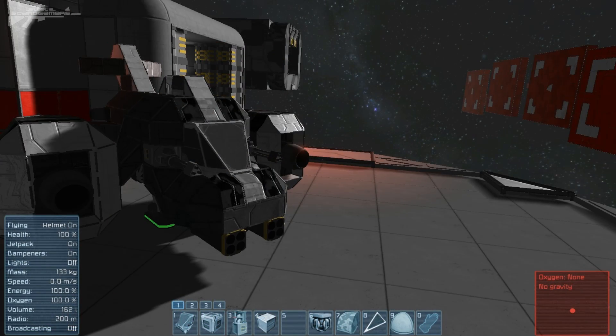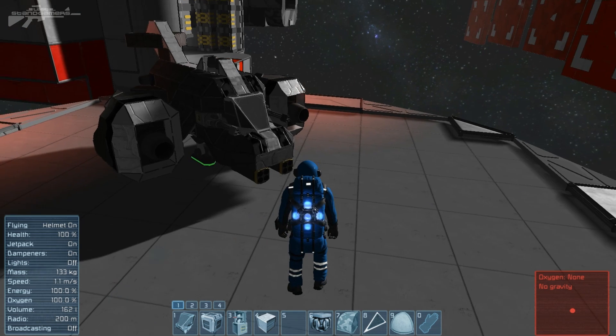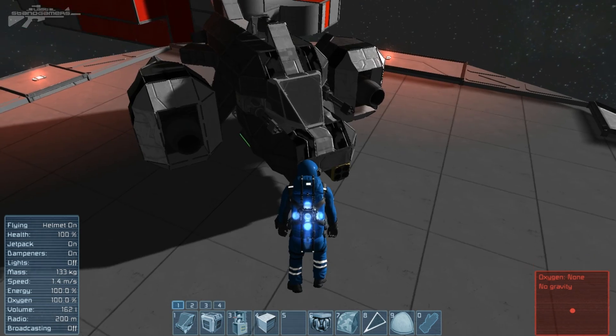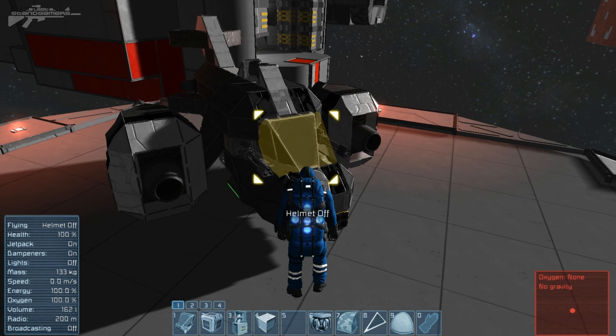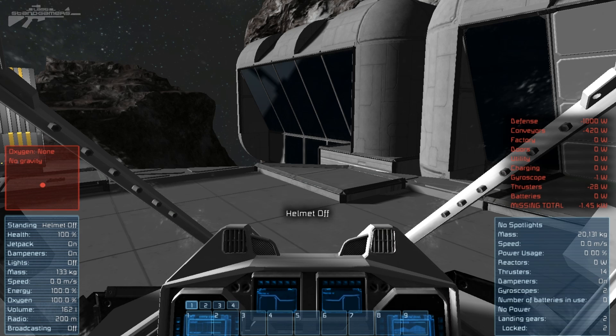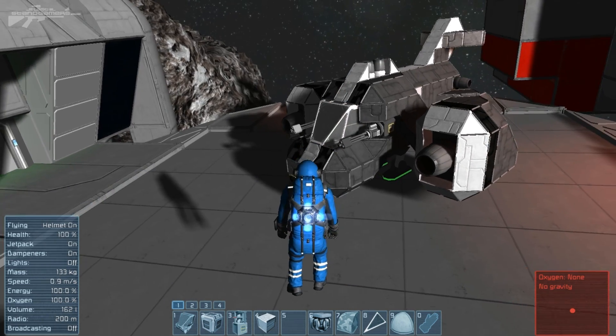Another problem that many players ran into was getting oxygen into their cockpits and understanding if their helmet was on or off. Now if we hop into this cockpit with our helmet on, you'll notice it says on the bottom left that the helmet is on. If we hit J to remove the helmet — you can't remove it when you're actually in the ship — but if we hop out, remove the helmet, and hop back in, you can actually see it states that helmet is off, and we can also see if we've got any oxygen aboard the craft itself. It just helps the player work out exactly what they can do with the oxygen and whether they can take the helmet on or off.